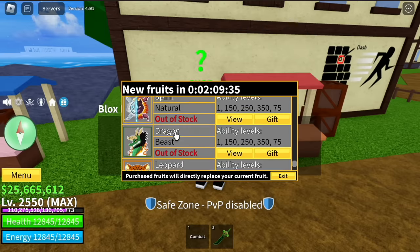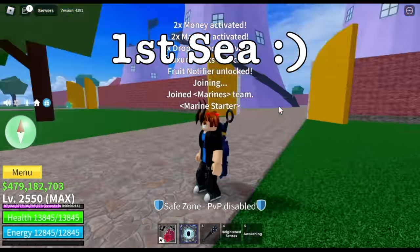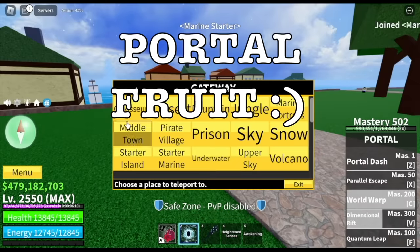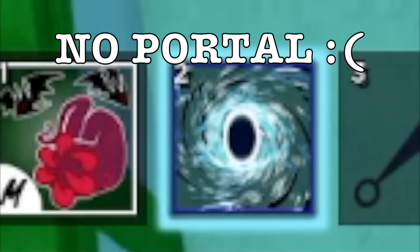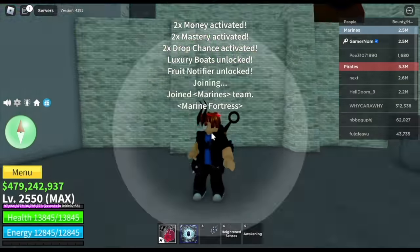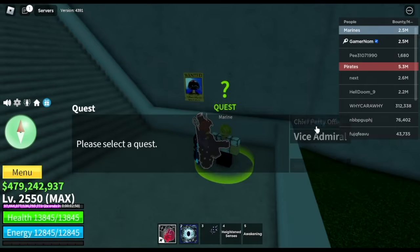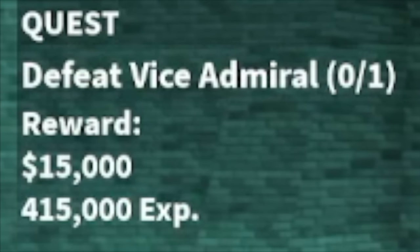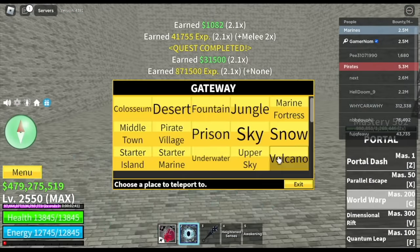I just made a video on how to grind money, but I'll just make it fast. Just 2 ways — the best ways for me. So first one is in the first sea. Portal fruit, right? Go to the marine fortress. Defeat this boss. Make sure to spawn point here. Do server hop and defeat this boss. If you have 2 times money, you will get 30,000 bellies every time you defeat the vice admiral. So server hop, server hop, server hop. If you're low level, you can do this.